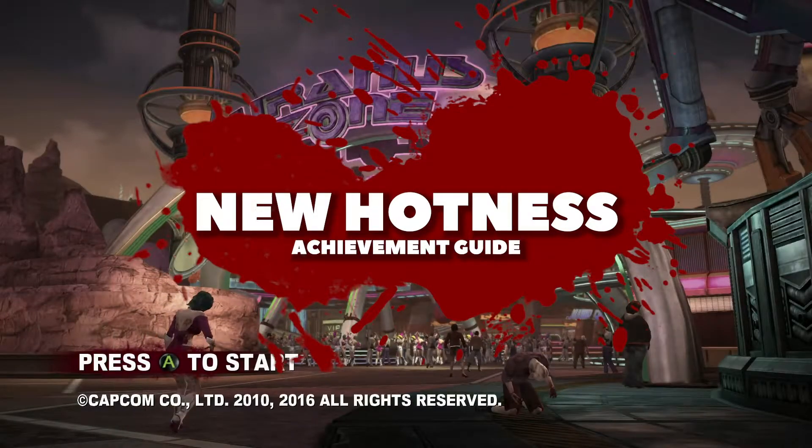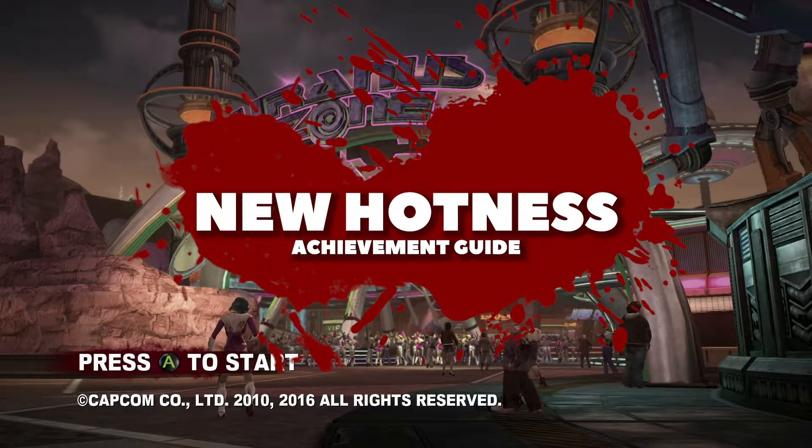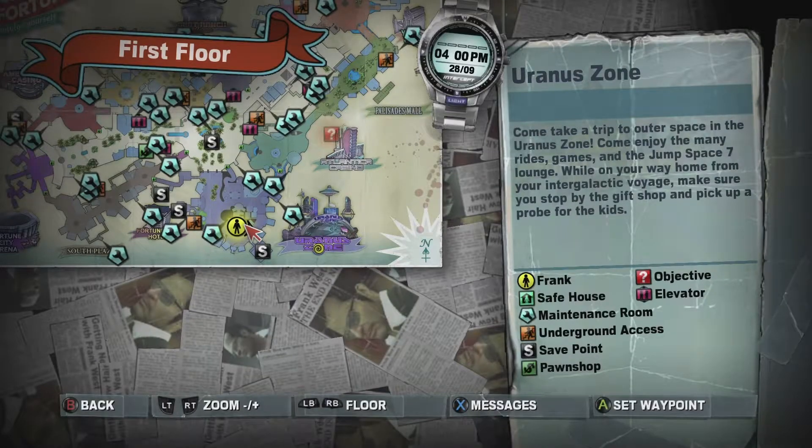Hey everybody, welcome to this achievement guide for Dead Rising 2 Off the Record on the Xbox One. Today we're going for Newt Hotness, and for this achievement we are going to be creating one of the combo weapons that are new to this game.